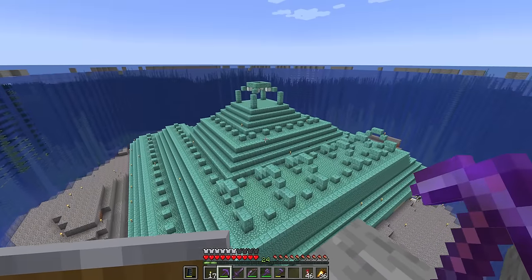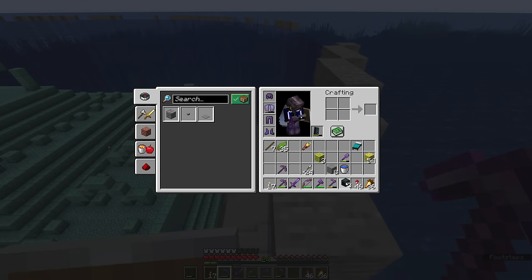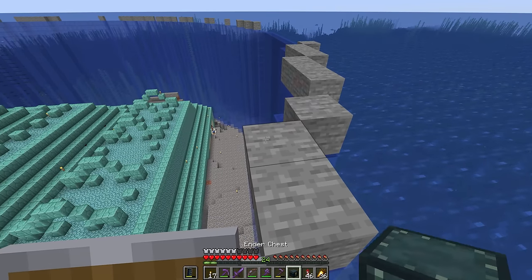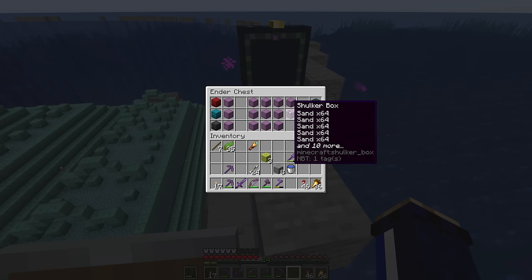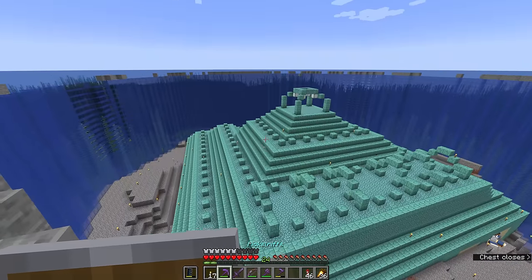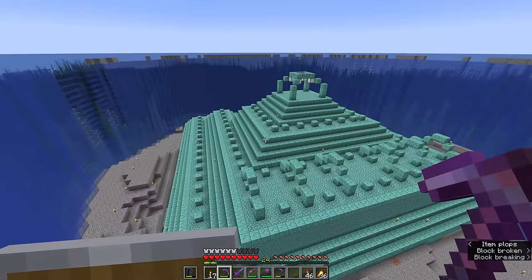All right, so with all of that sand cleared out, we are back and I want to go through some stuff with you folks. For a start, let's take a look in my ender chest where all of that sand fits into about 11 shulker boxes — well, about 10 and a half shulker boxes of sand — and that was half the monument basically dried out. So that was a lot of sand.